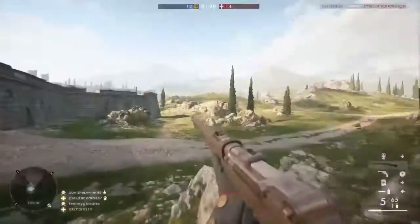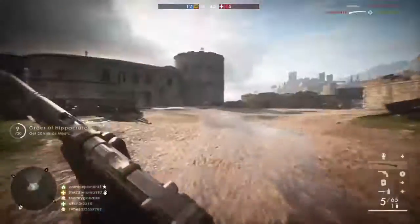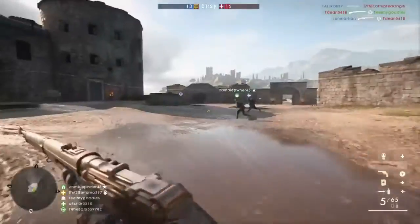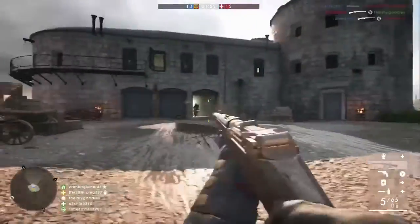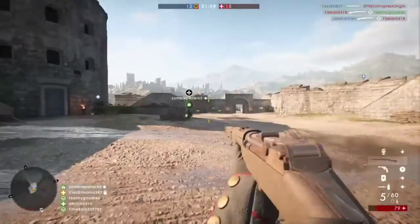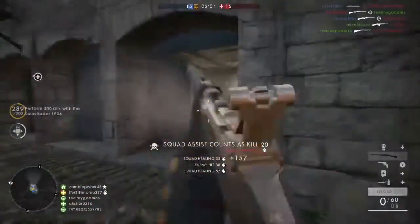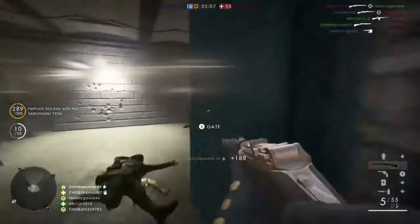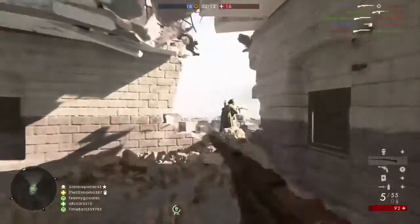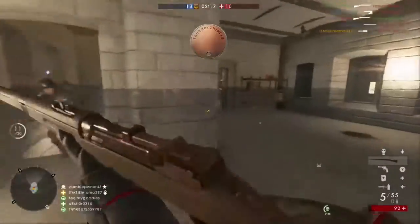However, it only has a five-round magazine, also known as a stripper clip. This means that the Selbstlader 1906 is effectively relegated to success in one-versus-one encounters without counting headshots, as a reload is practically necessary after every kill, and reloads can be long if rounds remain in the gun. One-versus-one encounters require precision, as there is minimal margin for error with its small magazine.